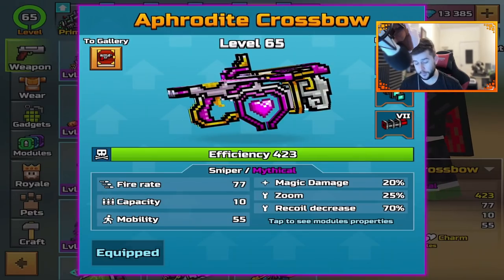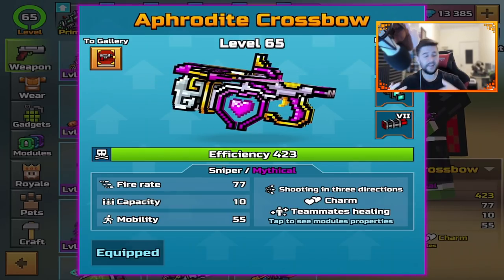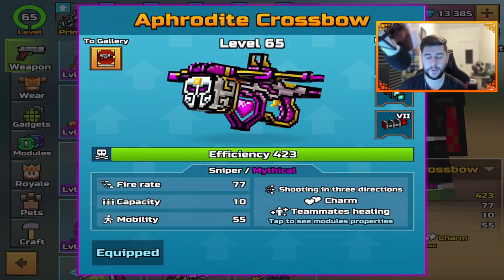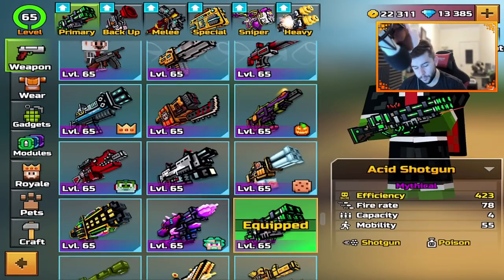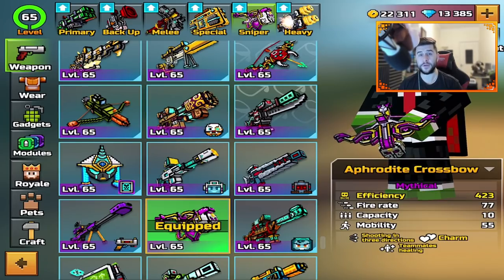For the sniper section, we've got the Aphrodite crossbow, which is shooting in three directions with charm and teammates healing. Apparently this is hated at the moment in Pixel Gun 3D. As for primary, backup, and sniper, I really couldn't think of too many weapons that stand out in terms of dominance.